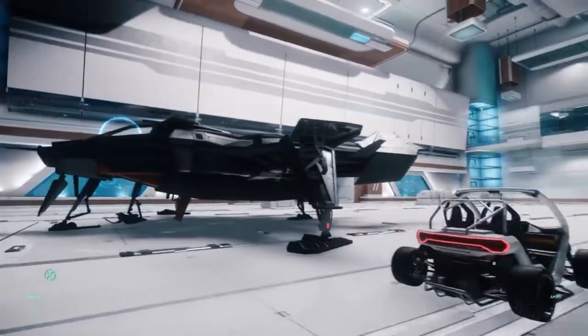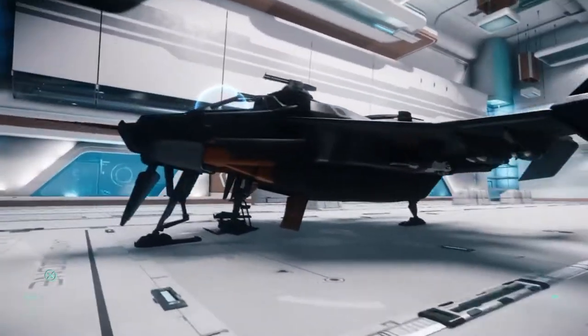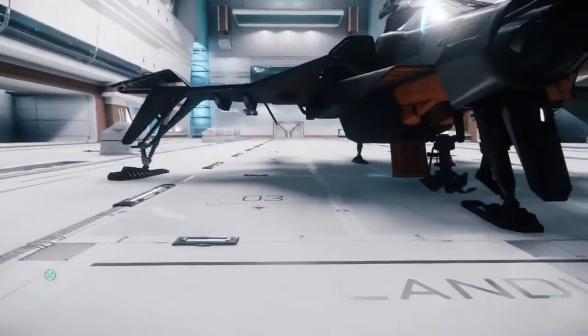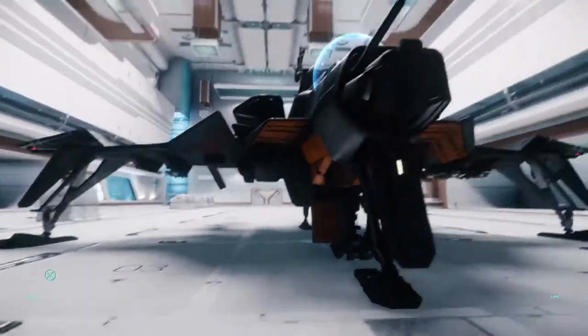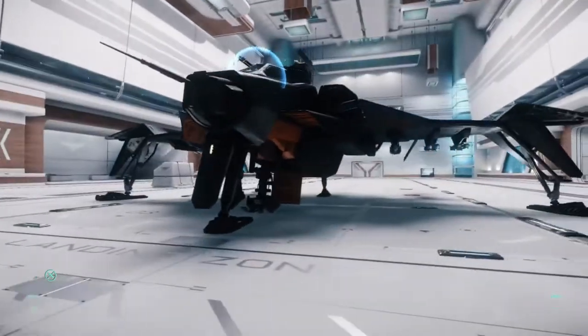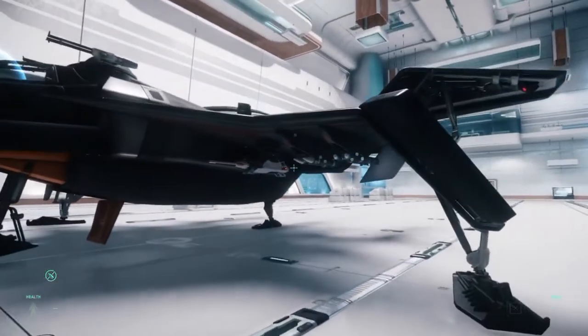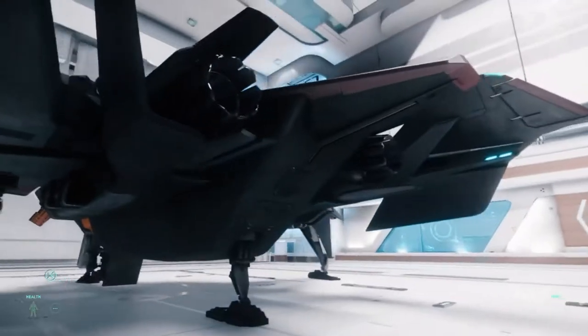This one has gone under a lot of changes since its initial design. It originally looked a lot more like something you'd see out of Elite Dangerous, with a more geometric triangular design. Right now, it looks like the Grandpa Hornet — it is big, it is tough, it's a little slow, but it's a hog and tank.